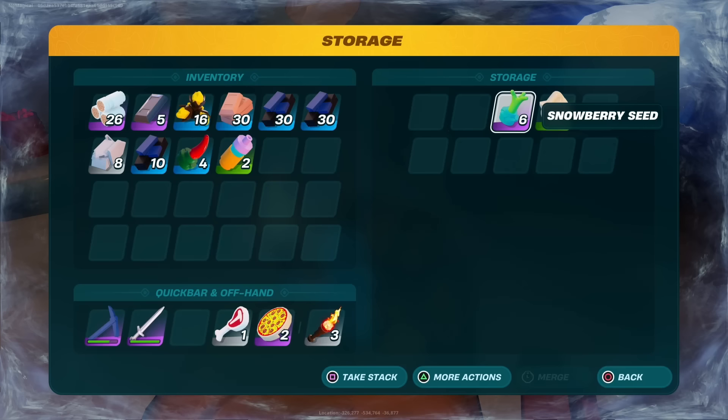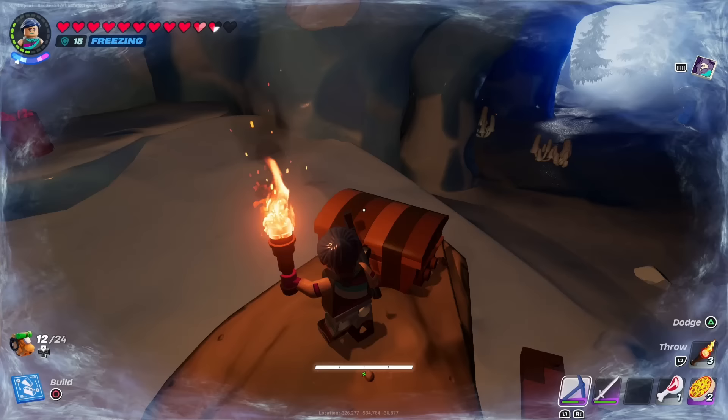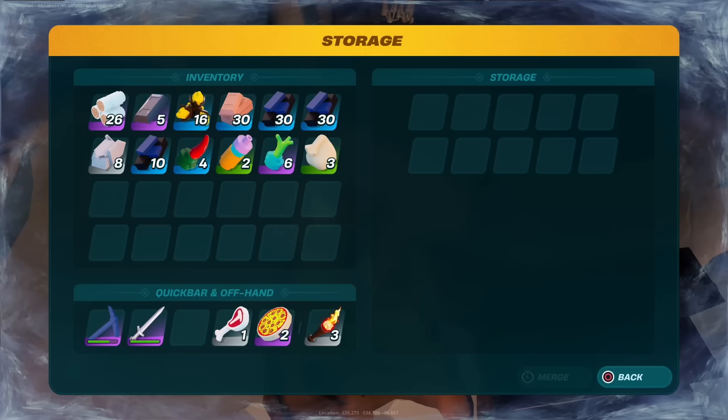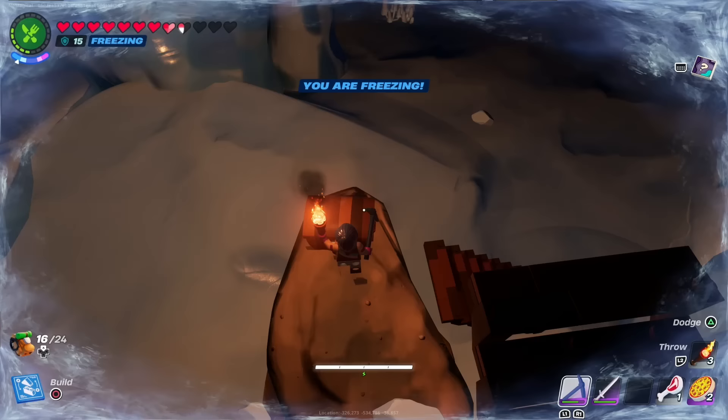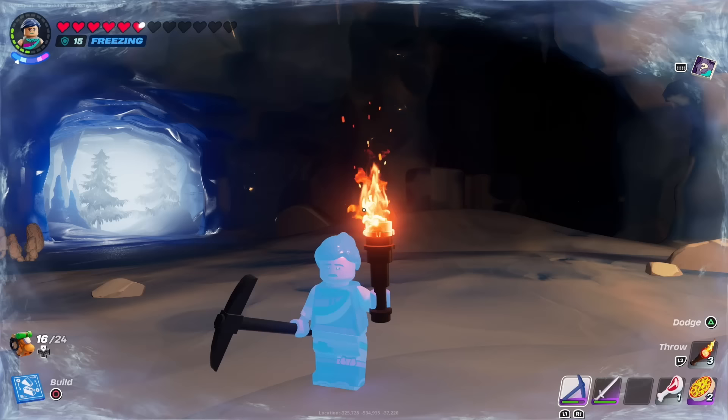So we've got some spicy peppers, we've got some slap juice, we've got some snowberry seeds and we've got some flour. Now all we're going to want to do is run away from the chest, wait a few seconds, go back up to the chest and the chest has completely filled itself up. We've got more snowberries, a shovel, arrows and snowberry seeds. Run away, come back and we are fully filled up again — and you can do that as much as you want.